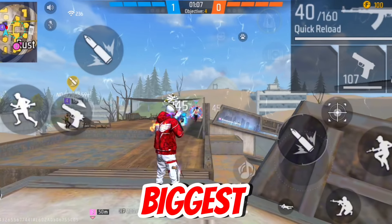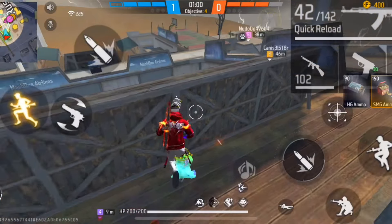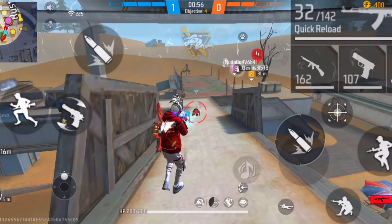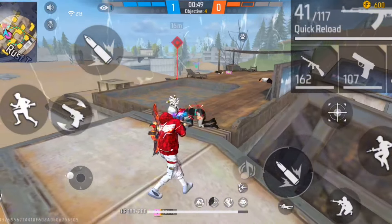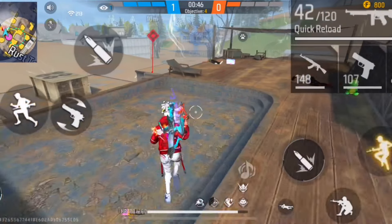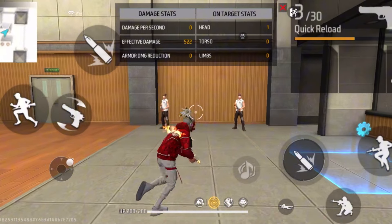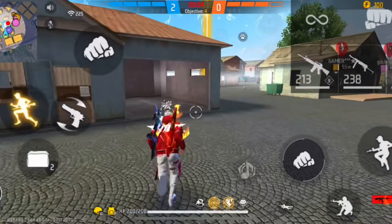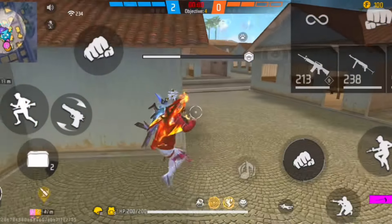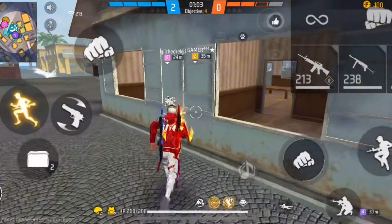Tip number three: one of the biggest mistakes players make in short range is rushing all four enemies at once. Even I've done this — thinking I could one-tap them all — and it's a huge mistake. If you fail to knock the first enemy quickly, the remaining three will all attack you at once and you'll get eliminated easily. Instead of rushing, take enemies down one by one.